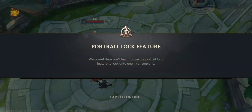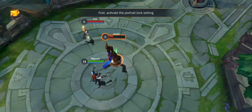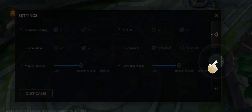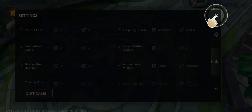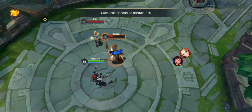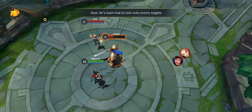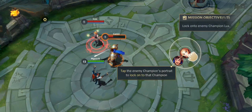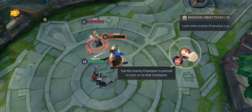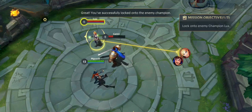Welcome. Here you'll learn to use the portrait lock feature to lock onto enemy champions. First, activate the portrait lock setting. Portrait lock is now enabled. Next, let's learn how to lock onto enemy targets. Tap on the enemy champion's portrait to lock onto that champion. You've successfully locked onto the enemy champion.